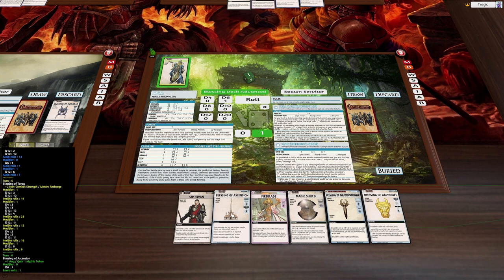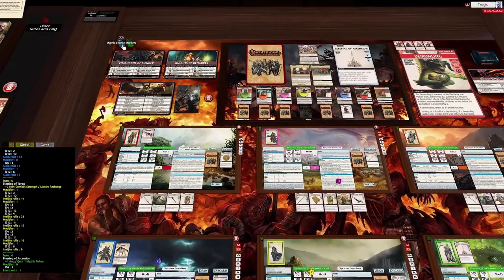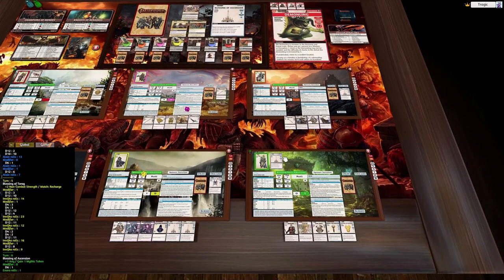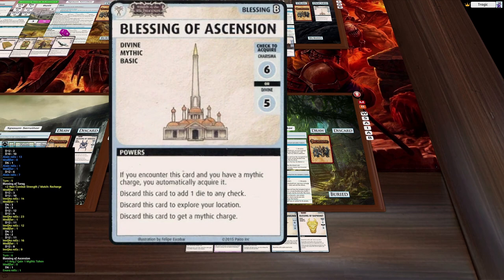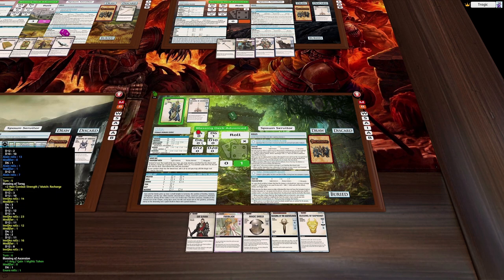Here's an interesting point - I could take a mythic charge. Mythic charges are a new mechanic: you can buy them by discarding blessings of ascension. You can only carry between turns as many mythic charges as your deck number. Because this is deck B, at the end of my turn I have to discard any charges I have. The only advantage of getting mythic charges in this scenario is that during this turn, any blessings of ascension I encounter I can automatically acquire without rolling.